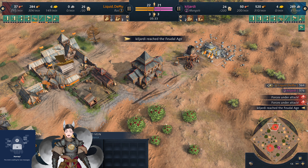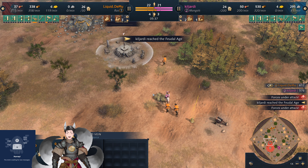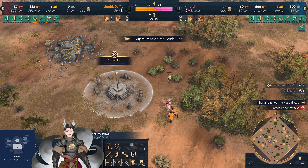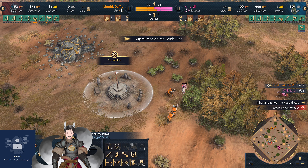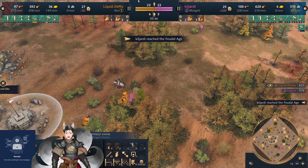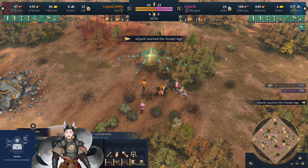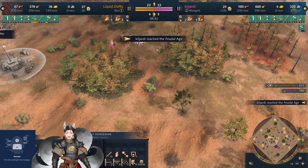Now we've got the Feudal Age for the Mongol player. The Khan has a Mongol arrow firing-on-the-move capability. There's a single horseman coming over to respond to these Scouts, and now we've got the early knight deployed on the field.